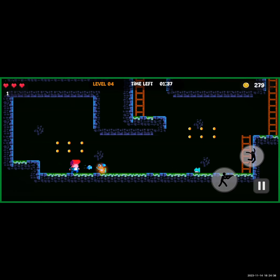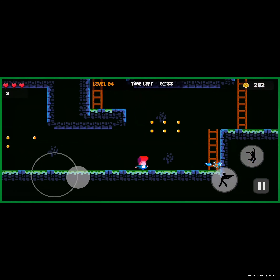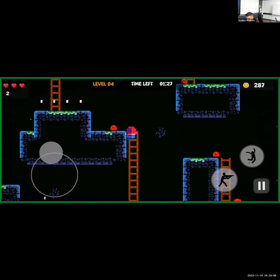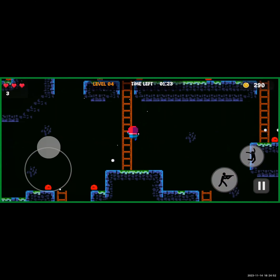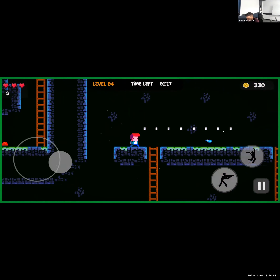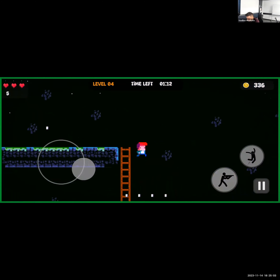Instead of gold, maybe I can add hearts in the game — if you collect one, you get one extra life while playing. That's a simple mechanic as well. I like the chests — it'd be good to have a particle effect when you pick one up, and a different sound effect too.